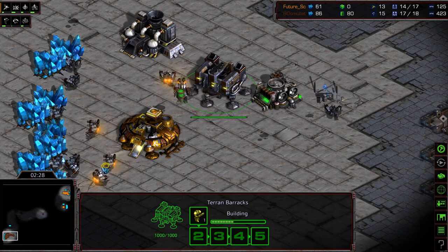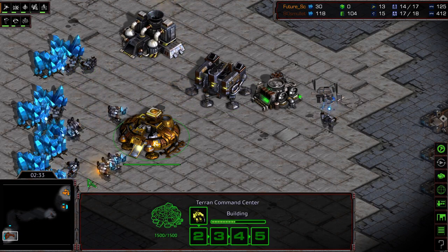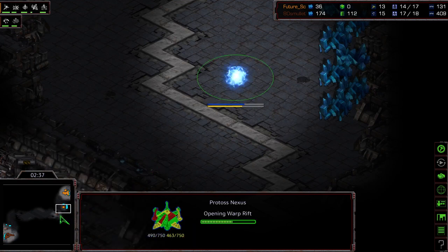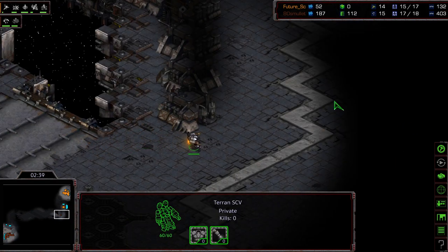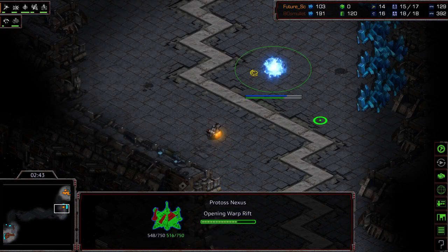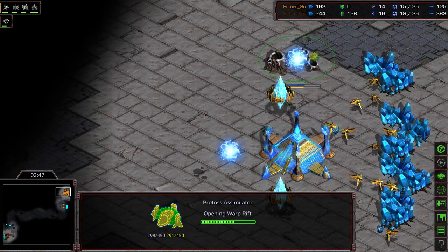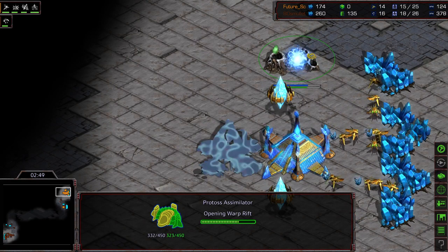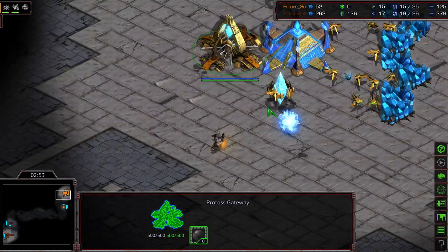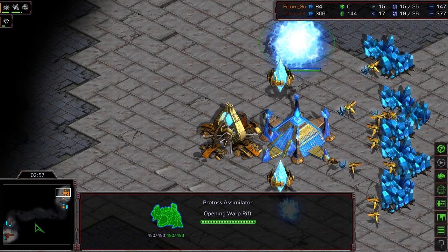I want to stay here once we hit that 100 mineral mark, to see if SCVs start getting pulled. It looks like SCVs are getting pulled, but we might see them sneak right back on as this SCV rounds the bend and sees that expansion being built. Gateway warping back in — also keep in mind there was that mineral lag because of the gateway cancellation. That does cost minerals.